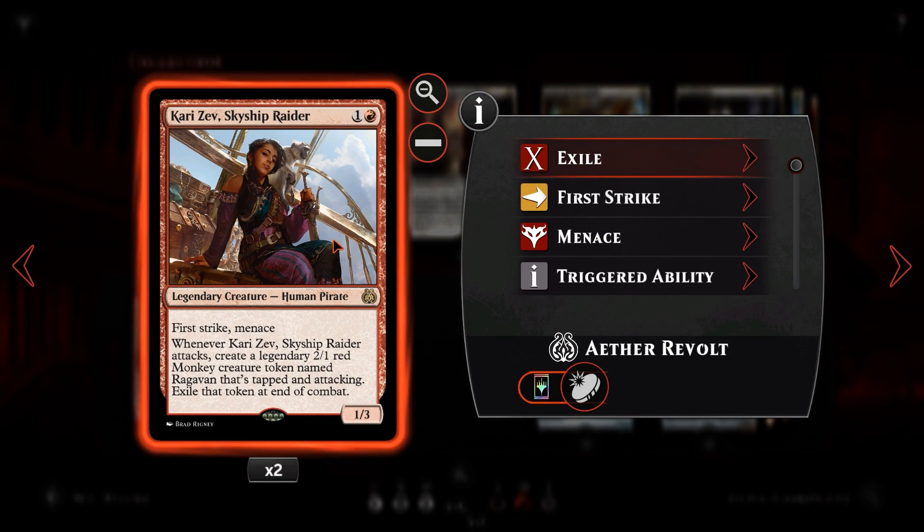Next we've got Kari Zev, Skyship Raider. For one and a red, a legendary creature with 1/3 power and toughness, first strike and menace. Menace means she can only be blocked by two or more creatures. First strike means the one damage goes in first, so if our opponent blocks with three servos, first strike takes out one of them and the remaining servos only do two damage. But what Kari Zev really does is put on extra pressure — whenever she attacks she creates a legendary 2/1 red monkey called Ragavan that is tapped and attacking, which gets exiled at the end of combat. So we essentially hit for three with Kari Zev and the 2/1 might trade off one of their creatures, which is pretty sweet. She's actually very good in this deck.